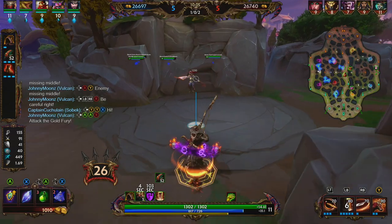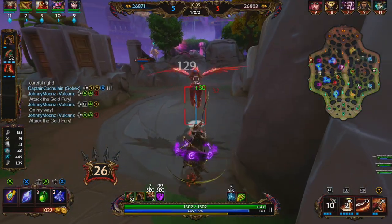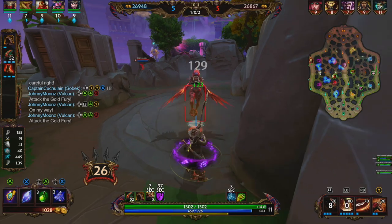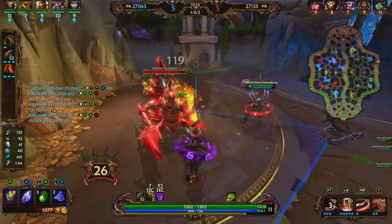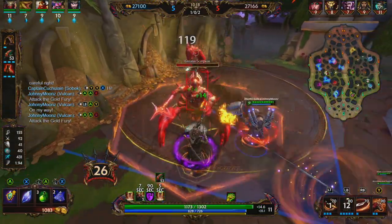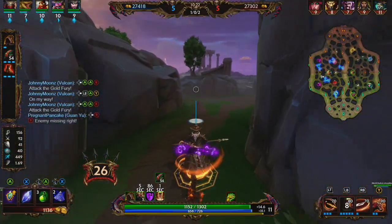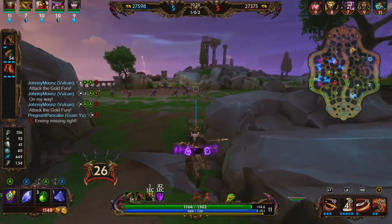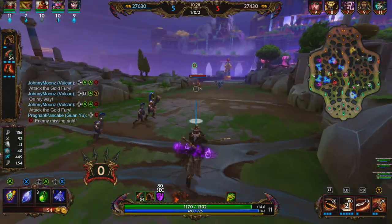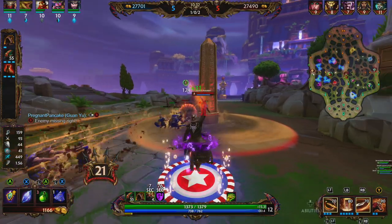We are level 11, tied with Baron Samedi, who is their solo laner. Vulcan is going for the Great Scorpion — we're going to help him out. We have yet to see the enemy jungler in this game, so I feel like we're kind of lucky that he hasn't come over and tried to gank us.